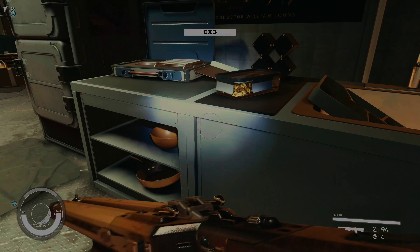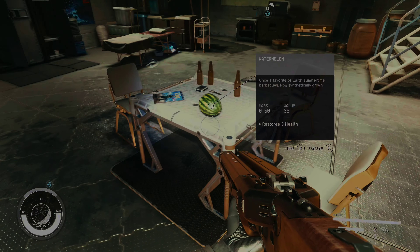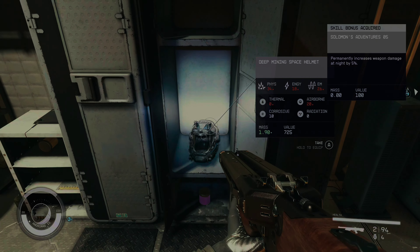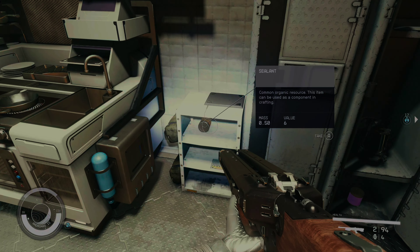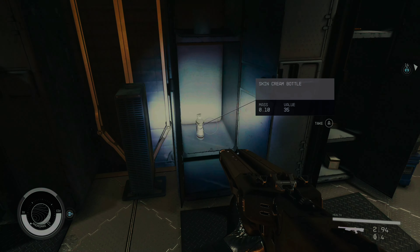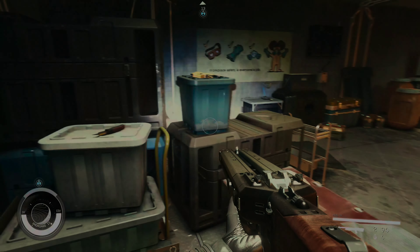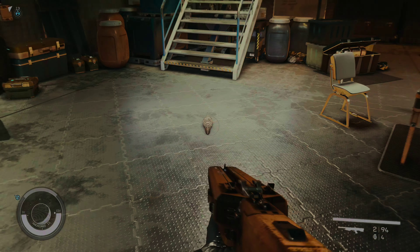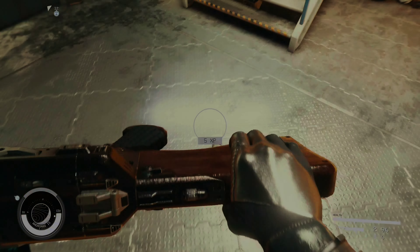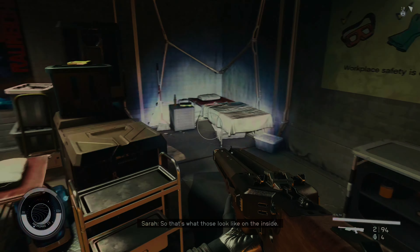And just like any Bethesda game, I want to search the areas for useful and valuable items — like this magazine I just picked up. I could take that helmet but I don't need it, and I seem to be getting over-encumbered really quickly. Trying to travel as light as possible and not take anything I don't necessarily need or that isn't of high value. What is this — a xenogrub? So that's what those look like on the inside.